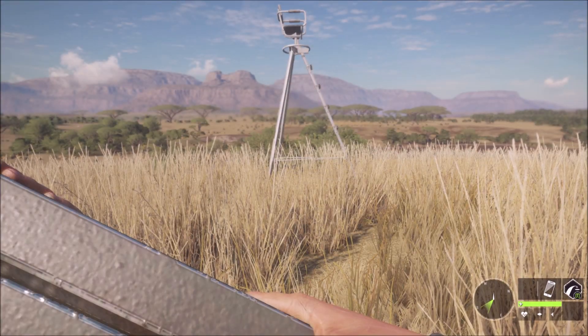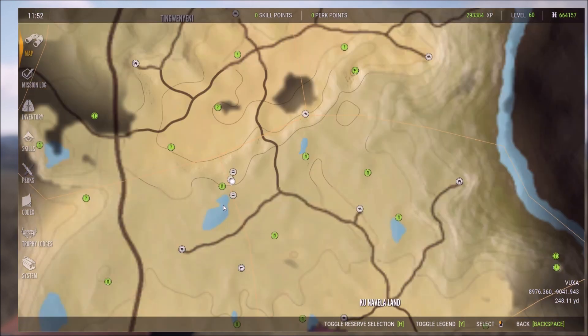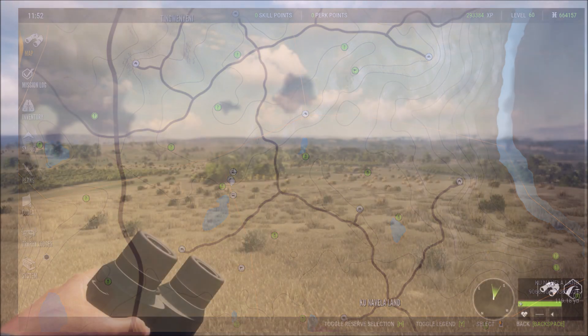Now that you know how to use the tripod stands, let's head out to Africa and see how they work. We have three tripods set up. The first one is over here towards Ixabalu Delta for Cape Buffalo and Warthog. The second one is towards Kunivaland for Gemsbok and Lion, possibly Wildebeest. And our third one is for Springbok, Lion, and possibly Gemsbok.